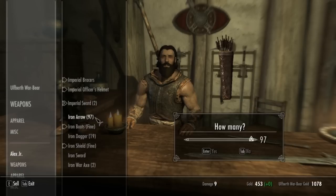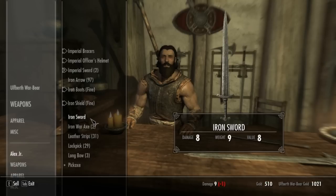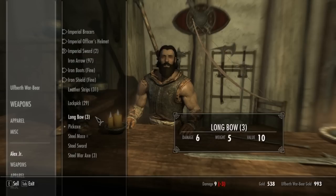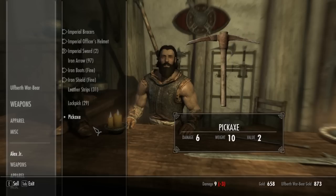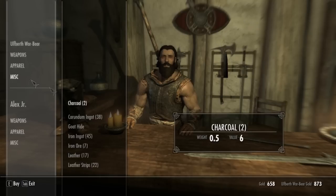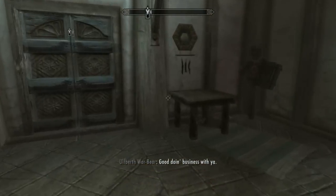Welcome to Warmaiden's. Now they don't really sell for anything and they weigh nothing to carry — since someone pointed out very specifically in an old video of mine. Leather strips — I'll keep those, they don't weigh much either. I just rolled all the ingots in. Keep the rest of these things, see if I can sell any. Do you have anything to sell me? Corundum — I could, well I just used up all my iron. I don't really have any gold. Good doing business with you.